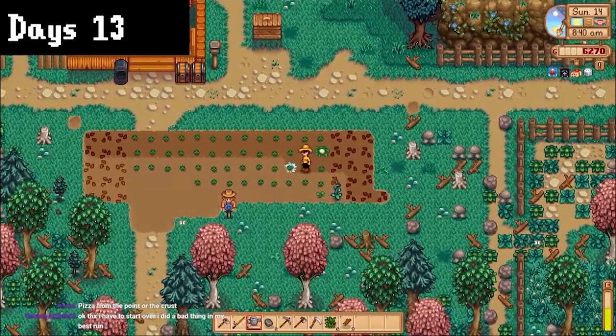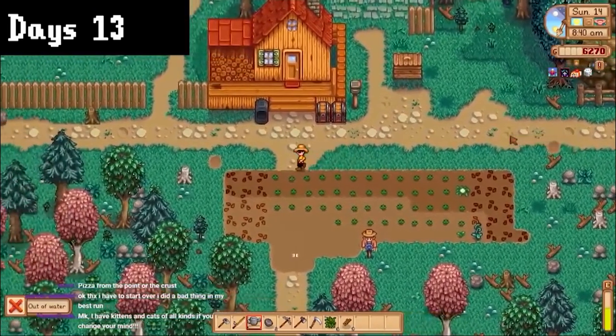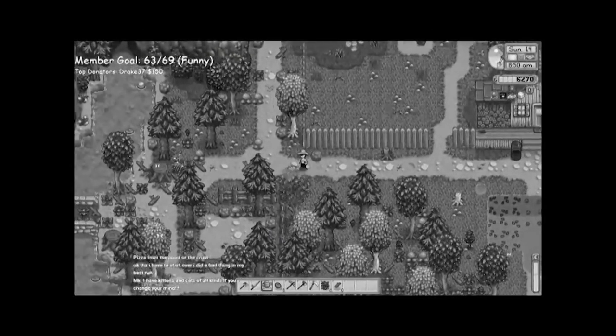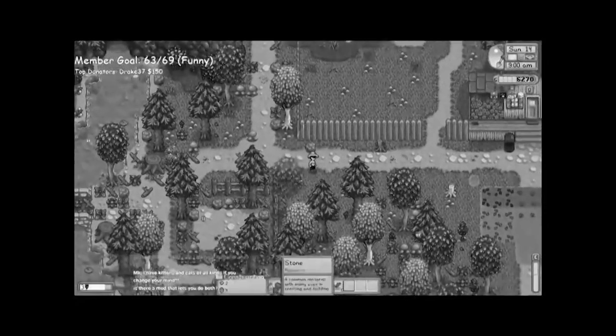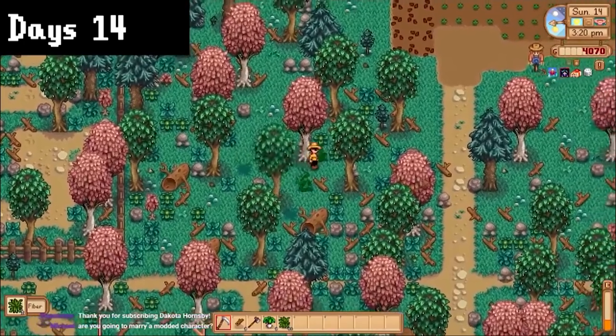I started watering on day 14 and could already tell this was going to be a nightmare. The water is so far away — on most farms the water is like 3 seconds away, but on this farm it's like 20 seconds there and back. Anyways, after that I upgraded my pickaxe with copper, then cleared some of my farm. Day 15, I ran around the map grabbing forageables and also found a forest sword in the woods near the wizard — so much better than my normal sword.